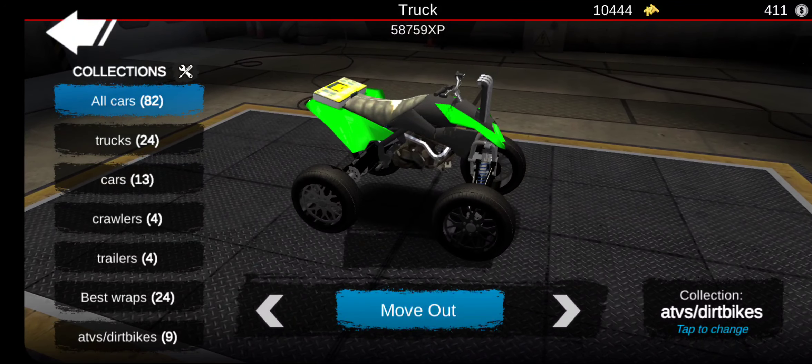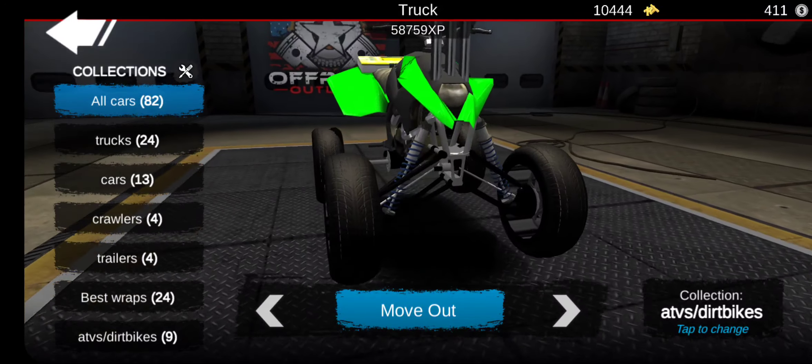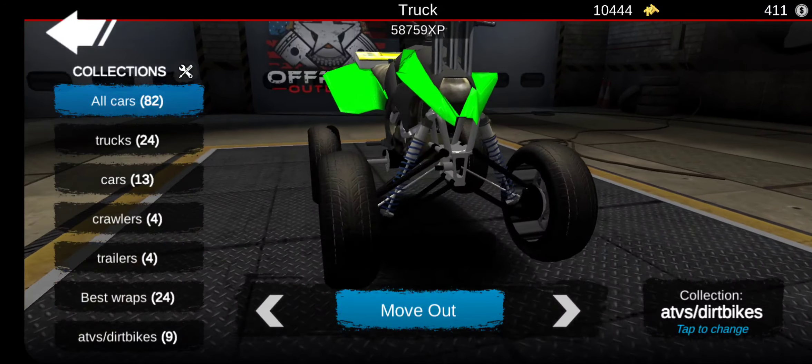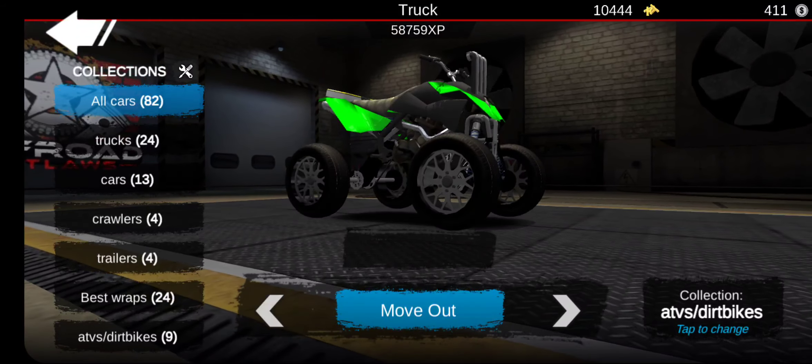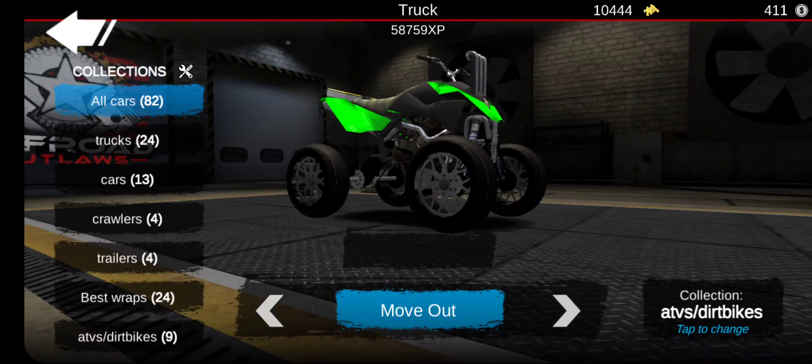So here's my wheelie quad, which everyone made videos on a wheelie quad. This thing is pretty cool, I like it. The snorkels are kind of weird sticking out right there, but I mean it's fine — it needs snorkels on this thing. It's kind of like more of a street vehicle because you can see the tires and stuff on it. But this thing can do wheelies down the whole Stump Park.